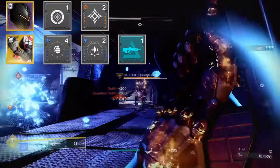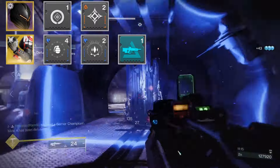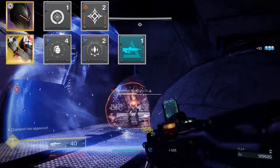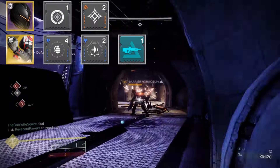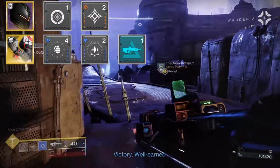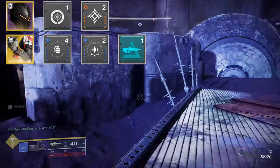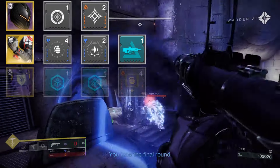For our arms, we run Grenade Kickstart: by throwing our grenade and spending all of the energy we have, we will get some back, which is very helpful for reducing that grenade cooldown. We also run Elemental Shards, which allows our Stasis shards to act as elemental wells, making us Charged with Light in combination with another mod later on. Of course, bring the necessary champion mods — at least one or two, whether ability or weapon-based. Champions are annoying, so just make it easier for you and your fireteam.